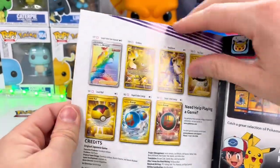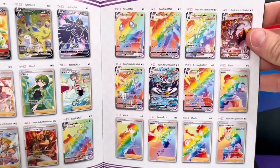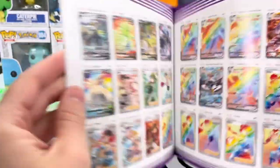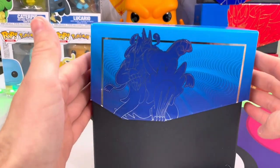Look at these gold cards too. Check that out — the alternate arts. I think this is a sleeper set. I think I pulled that one. You pulled the alternate arts — one of these. All right, so let's open the ETB, get into there, take that out. We got our eight booster packs of Battle Styles. It's been a while since we've opened Battle Styles.